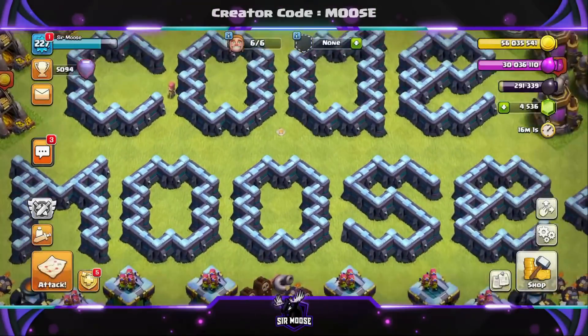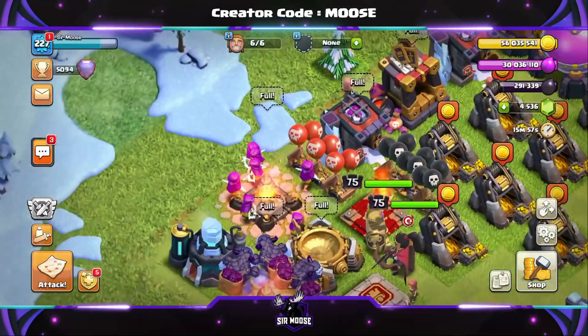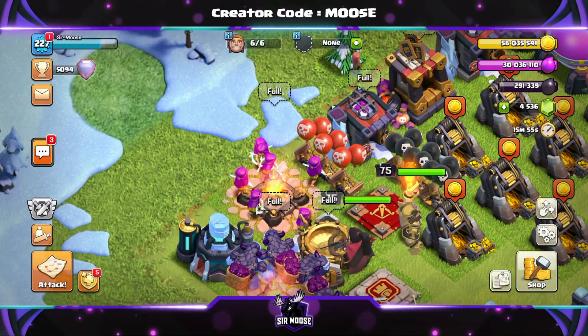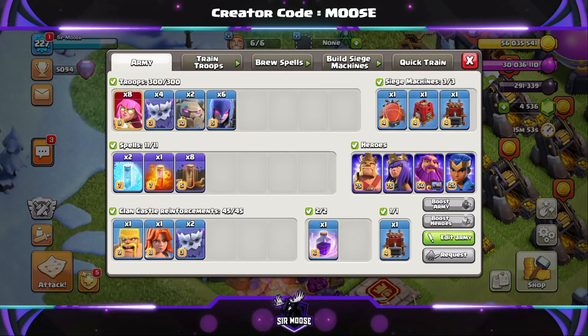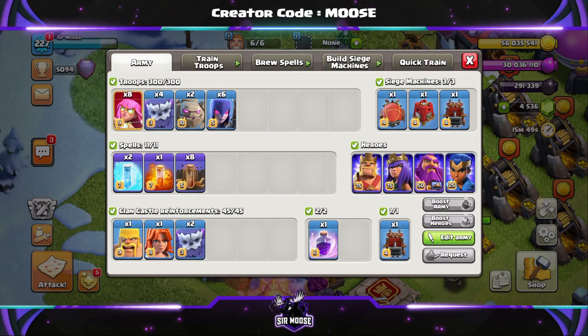Hi guys and kaboom! Welcome to the channel. It's my Made Simple Attack Strategy series for Town Hall 13, and who's on the army camp today? It's Amy the Superarcher and her friends. Today we've got an absolutely sensational attack strategy which is easy to use.